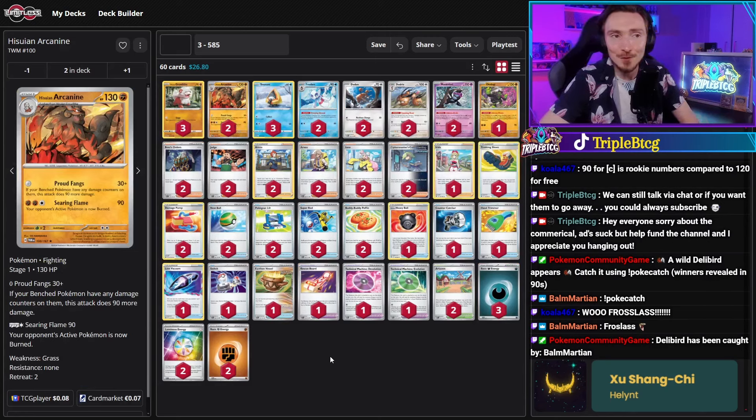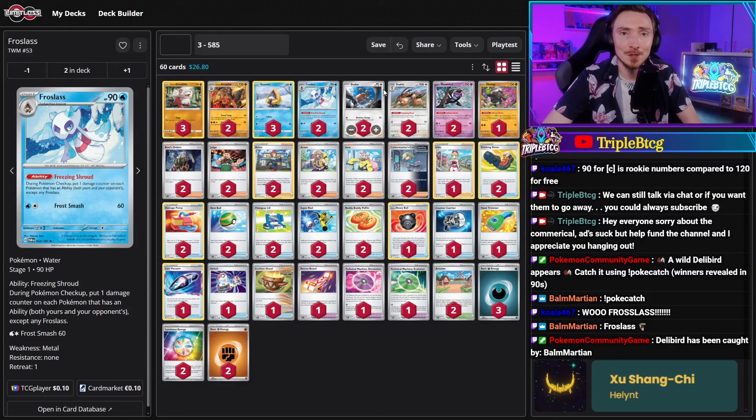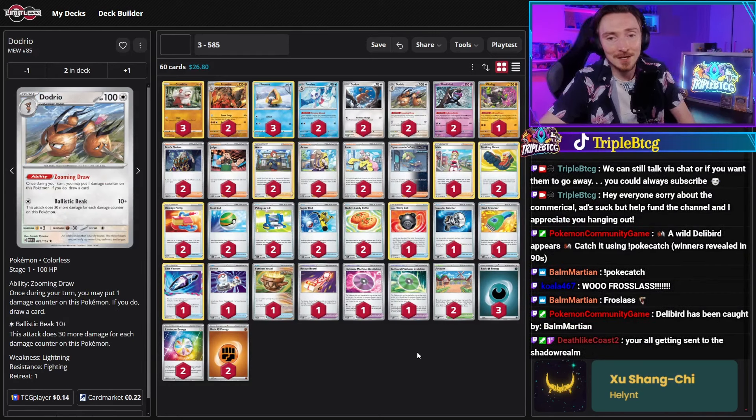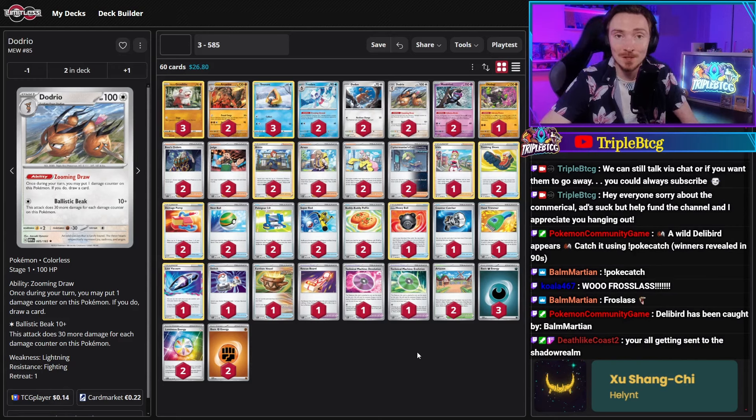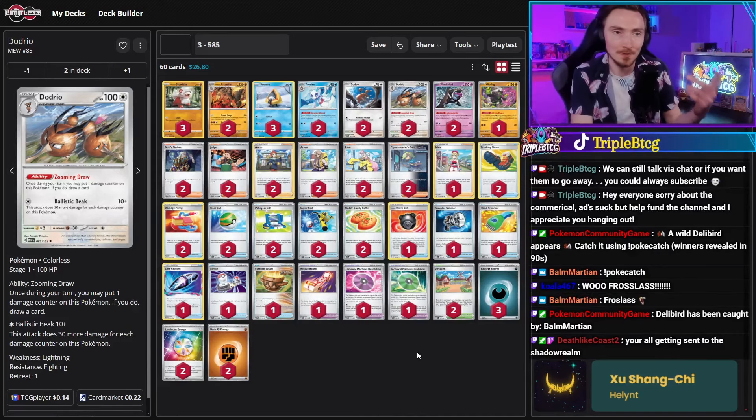In third place we're seeing 585, who piloted Hisuian Arcanine, also having a Froslass line. Arcanine does 30 base damage for no energy using Proud Fangs, and if your bench Pokemon have any damage counters on them, 90 more — effectively 120 damage for no energy at all. Froslass puts out damage counters to soften up your opponent's Pokemon so Arcanine can finish them off, or just knock out small HP things between turns. Dodrio is a secondary attacker — Ballistic Beak does 10 damage and 30 more for each damage counter on it. It has an ability, so Froslass is going to be hurting it and making it stronger. The ability also lets you put one damage counter on it and draw a card — kind of like a Duck Hunt deck.